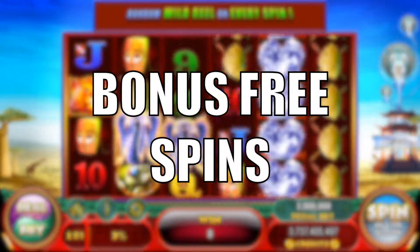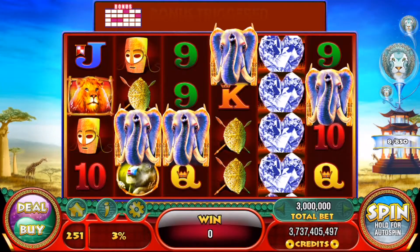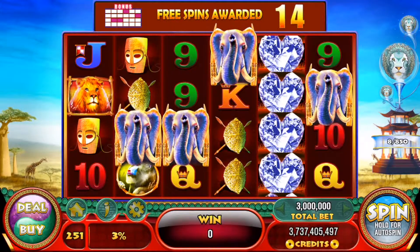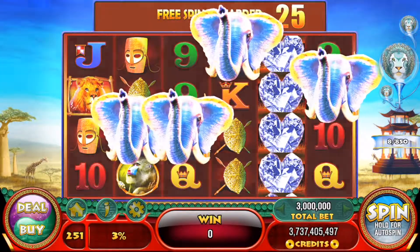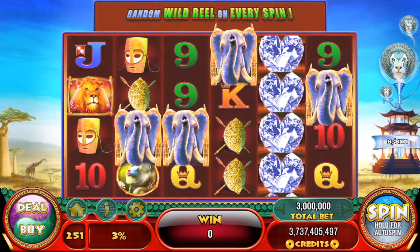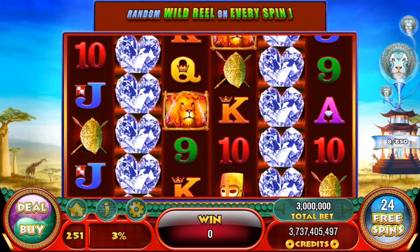So now let's take a look at the bonus free spins, which is triggered by 3 or more Bull Elephants. We got 4 there, so we get even more spins — 25 free spins versus 10 if you land just 3 elephants. Now notice the diamond wild reel we have on reel number 5. That will lock into place during the free spins.